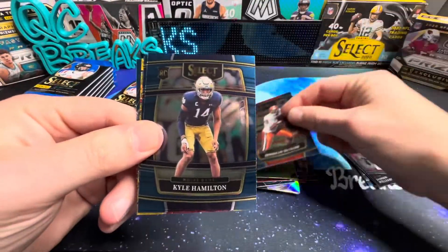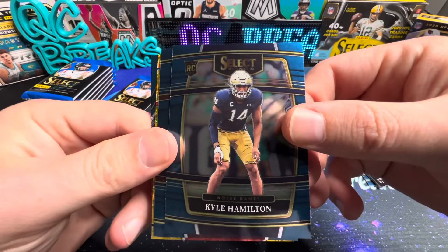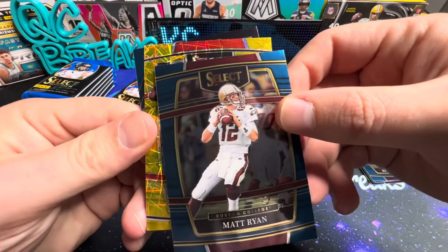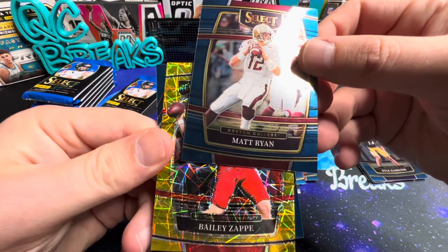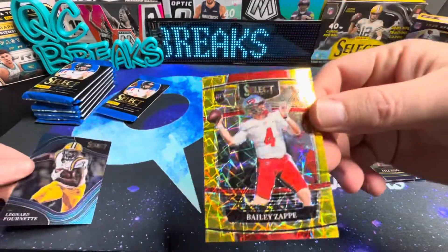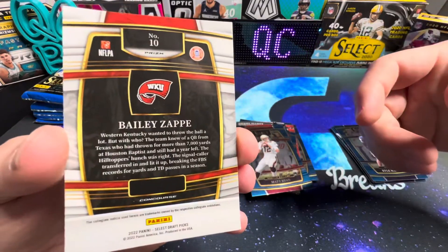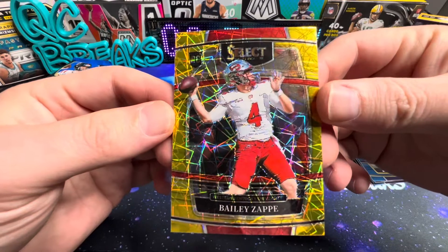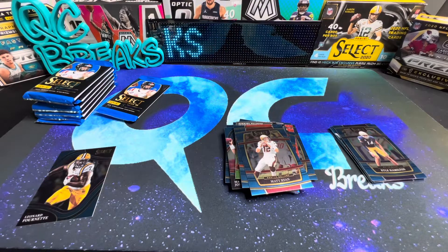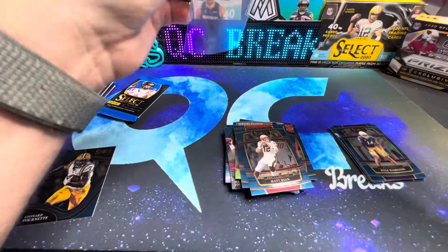There is a Donovan McNabb. Is that some gold back there? There's Kyle Hamilton. I've noticed the majority of these are the concourse level. There's a Matt Ryan, concourse level rookie. Bailey Zappe. There's a laser — how is that not numbered? It's a gold blaster exclusive gold laser prism. It says they're not numbered. You would think that gold would be numbered regardless, but in this case it's not.